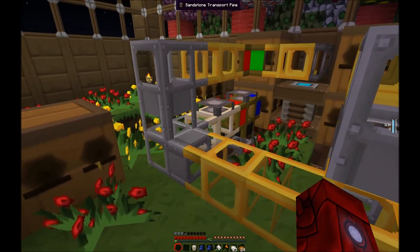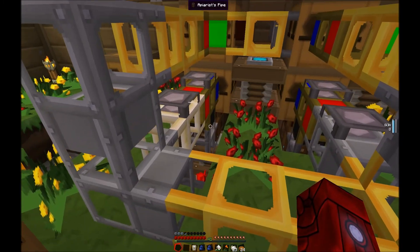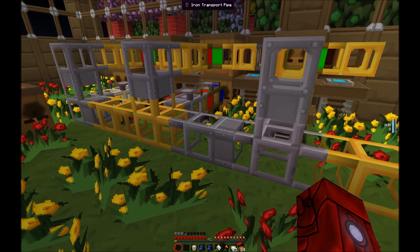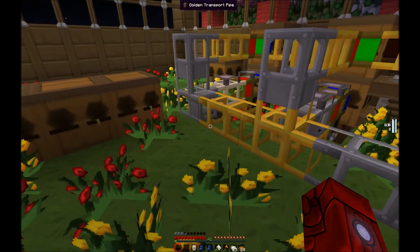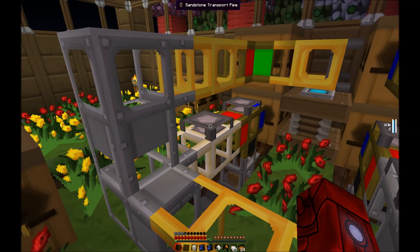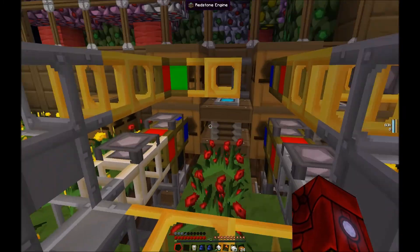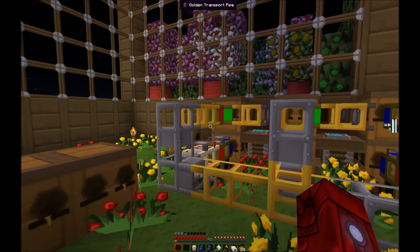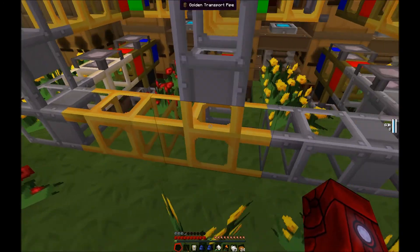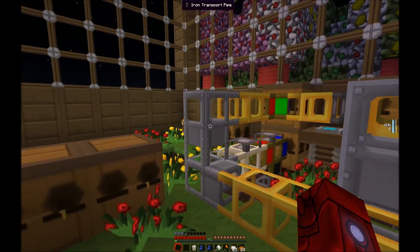Something new I've used here to compact things is pipe plugs. When you put them on top of a pipe it stops the pipes from auto-connecting. At some point I should probably do a general coverage of Buildcraft since it's kind of the core behind everything, and show you how all the different pipes work.